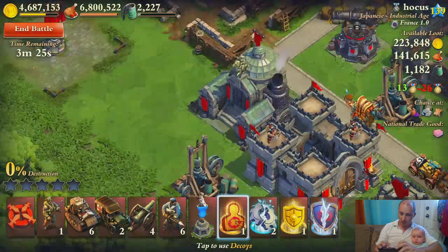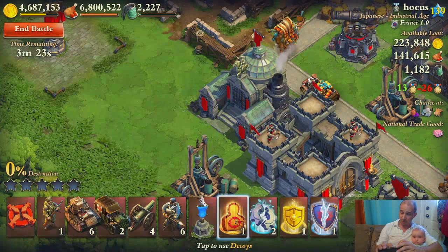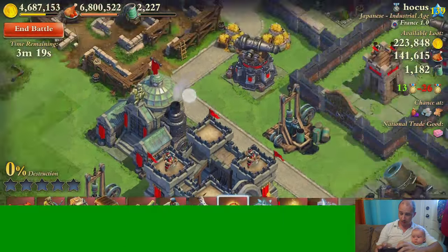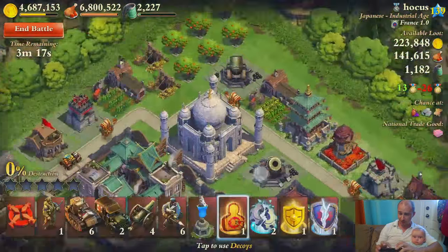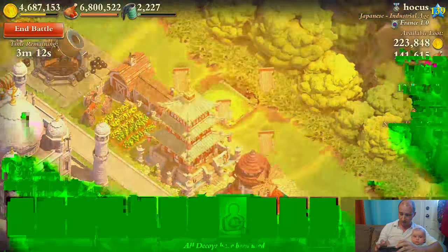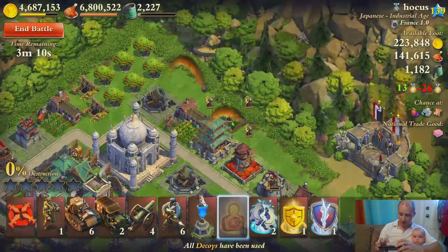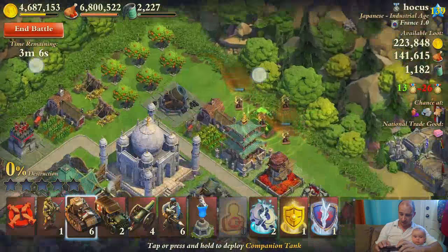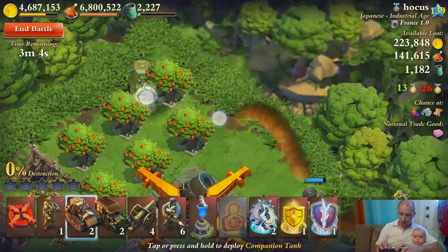Now, we're going to start right here. You can only drop this where you can actually place troops. So, with that being said, we're going to drop the decoy right here. And you'll see that it spawns, and automatically everything starts going towards that, allowing you to get in here with all of your other troops.